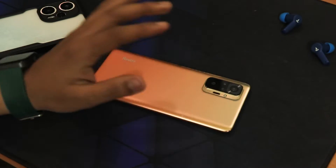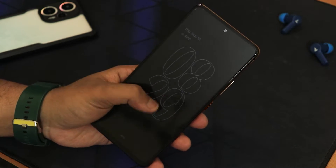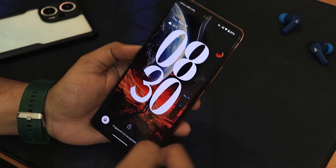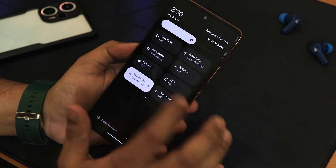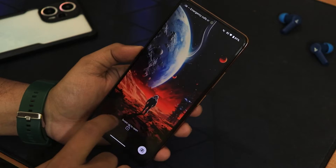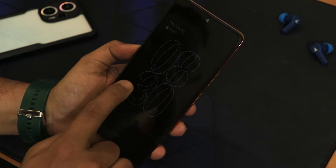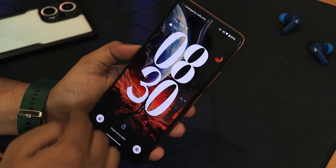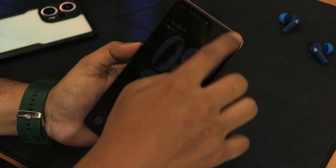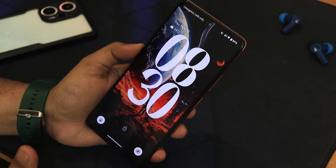Let me show you the pickup gesture. I'll lock the device and put it on the desk — when I pick it up, the always-on display appears. The pickup gesture is working. Double tap to wake without always-on display works fine. With always-on display enabled, double tap to wake sometimes works and sometimes doesn't — it takes a little time. Double tap to sleep is not working.